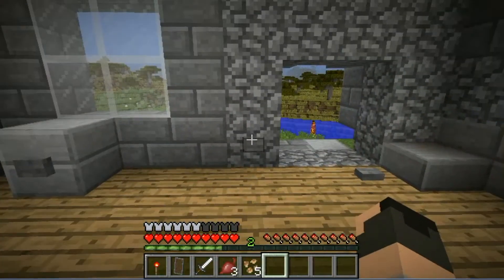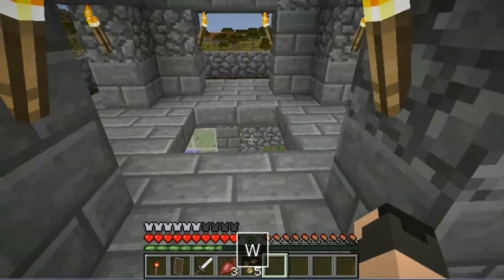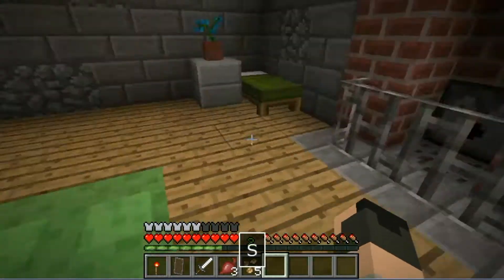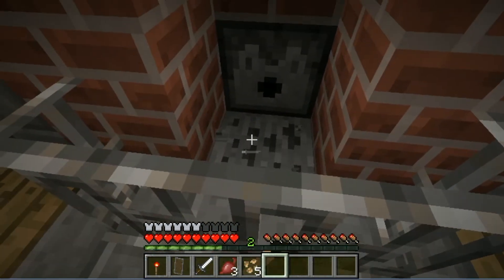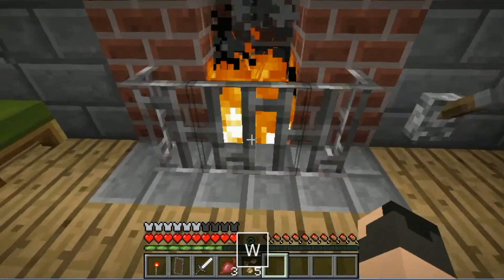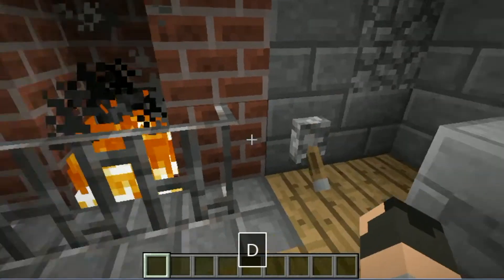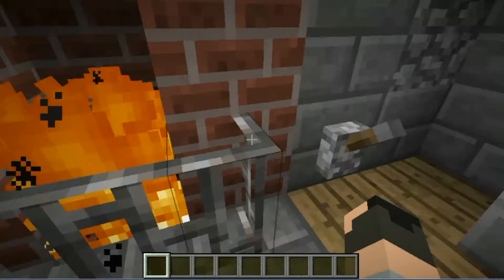Then here we have a little launcher — there's some lag because I'm recording — but that works pretty well: you can just hop up to the second floor. And then the final contraption is one of my very own design. As you can see there's a fireplace, but it's burnt out. Just flick this lever and it will burn forever because there's a netherrack underneath. You can toggle it on and off.